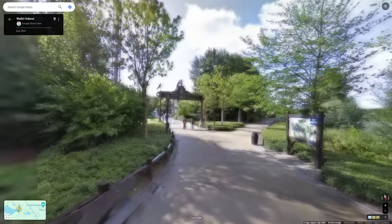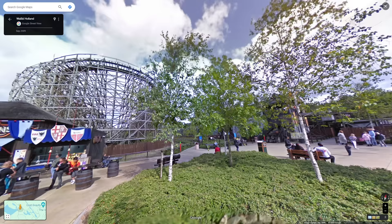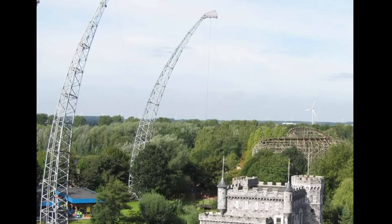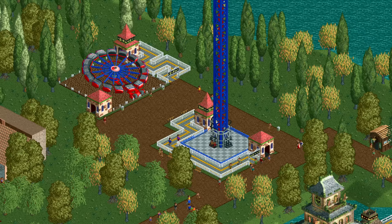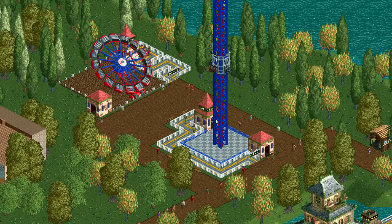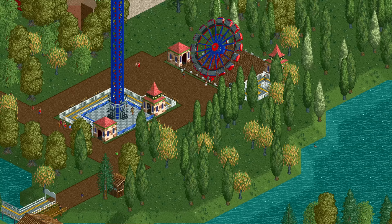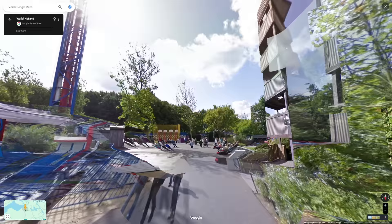Taking a left we leave Sherwood Forest and enter the Speed Zone. In between is Skydive, a ride that drops you from a 60-meter tall tower — extremely difficult to recreate, so it makes sense it's not there. Arriving in the Speed Zone, the game has only the Enterprise G-Force and the launched freefall Space Shot, making this probably the least accurate area of the entire park. The path between the freefall and the haunted house doesn't exist, and the Enterprise should be next to the water rather than where it is.